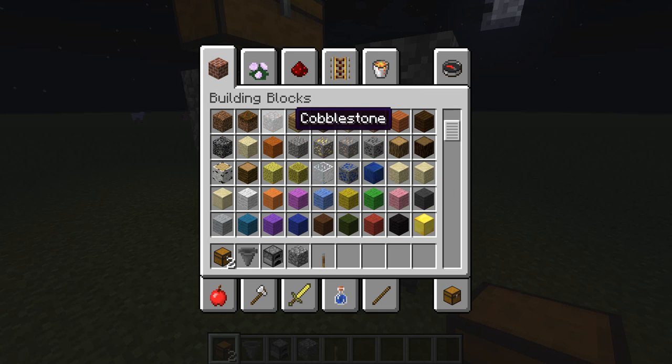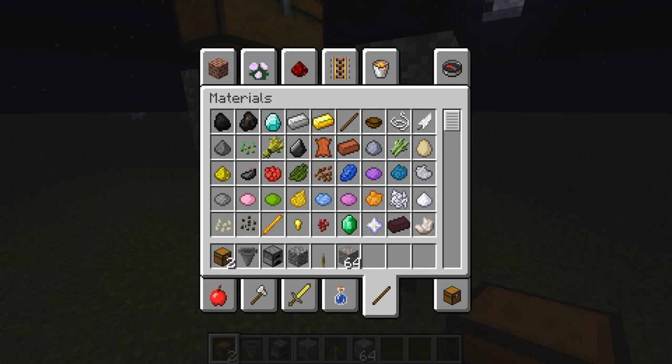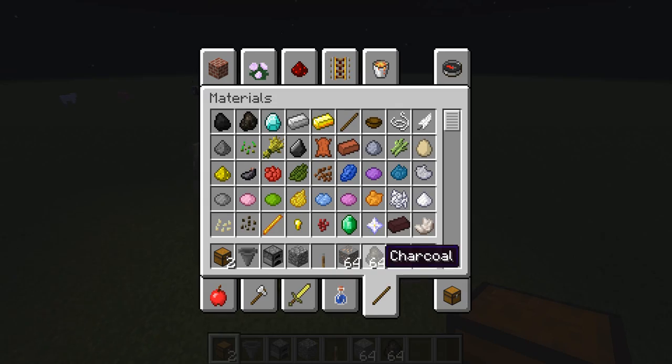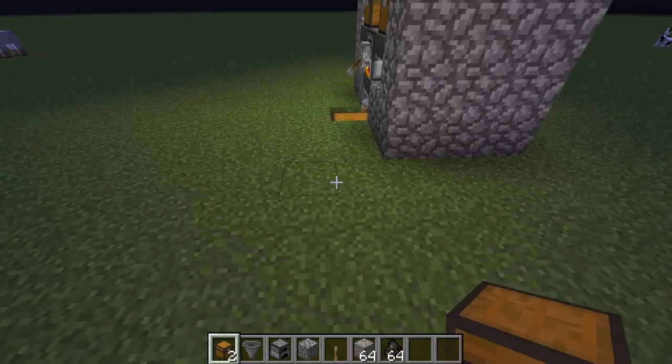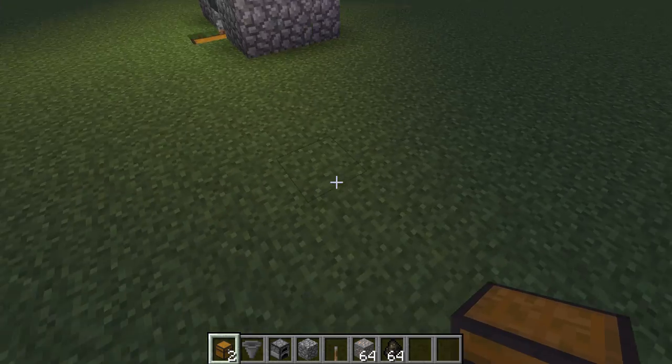And of course some resources, depending on what you want to smelt, and then some coal or charcoal. If you do want to see a video on how to get an infinite charcoal machine, make sure to check out my other tutorials. So I'm going to go ahead and make this over here.